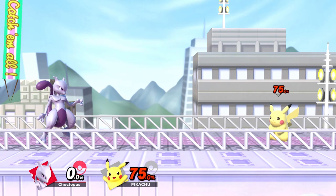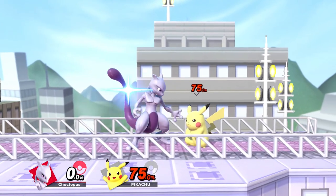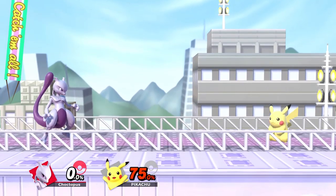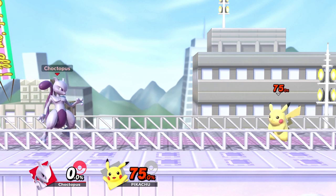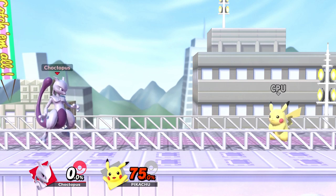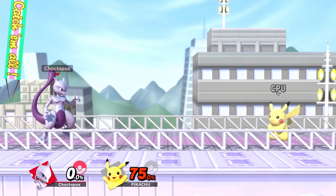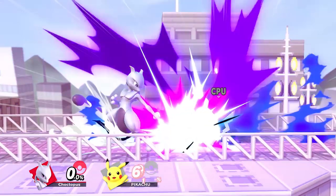Down smash is the highest knockback scaling attack out of Mewtwo's entire kit. Despite it being so powerful, it doesn't hit on both sides like most down smashes. However, it can be used to two-frame an opponent as they grab the ledge — two-framing is hitting an opponent in the short two frames that they are vulnerable when grabbing the ledge. The attack is also a lot safer on shield than F-Smash and can serve as a good punish tool after a disable or broken shield.